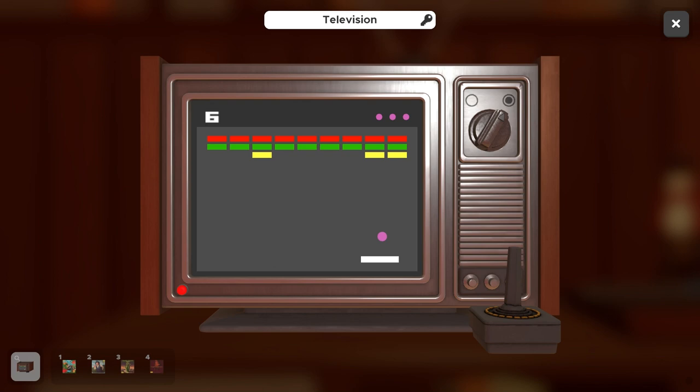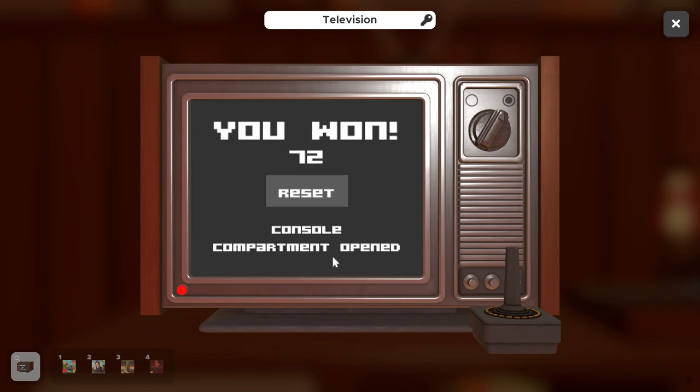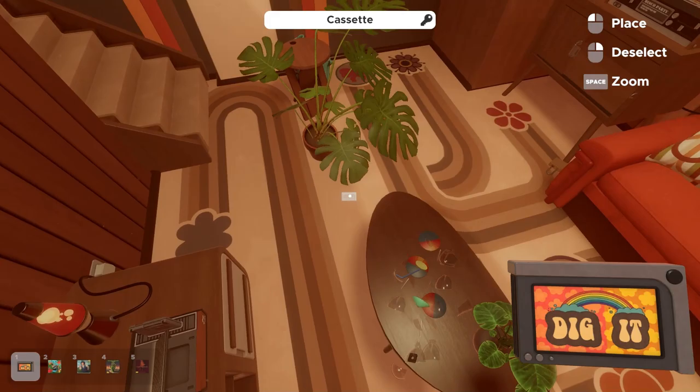I was hoping you only had to blow through one quick entry point, but you do have to clear all of the squares. I'm not a professional Pong player, so it definitely took me a little while the first time. You have three balls, and I don't think this thing fails you if you don't clear it. We just need to get these last couple of squares — and there we go. Now you can see on the bottom that the console compartment has opened. Looking back in the machine, we have our last cassette. We'll plug this in.